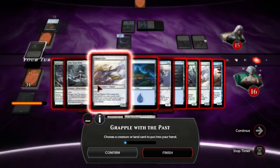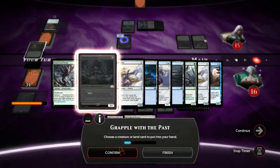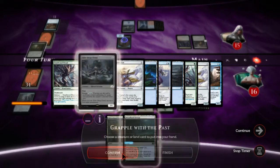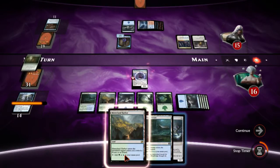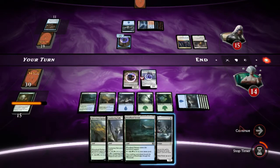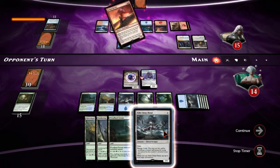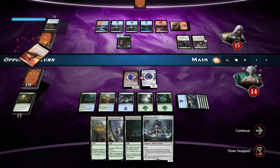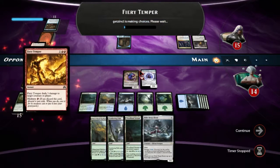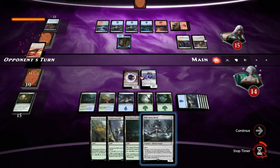We didn't find the Vexing Scuttler, which is pretty irritating. Elder Deep-Fiend again. Well, that's just great. And he had a Fiery Temper — this guy's draw was pretty excellent, I can't deny it.